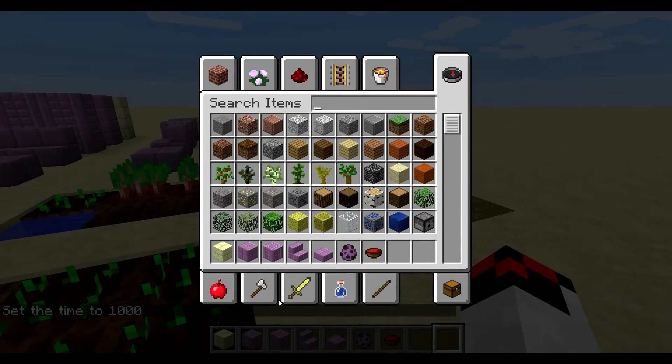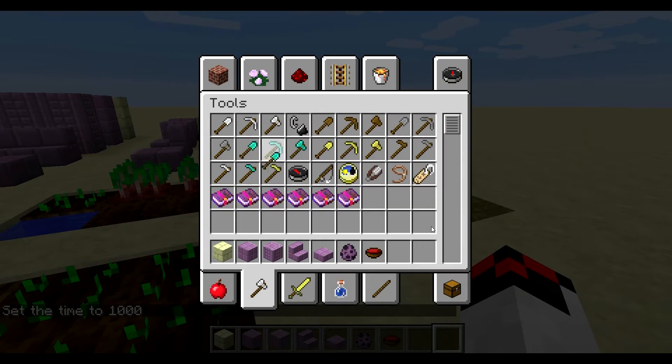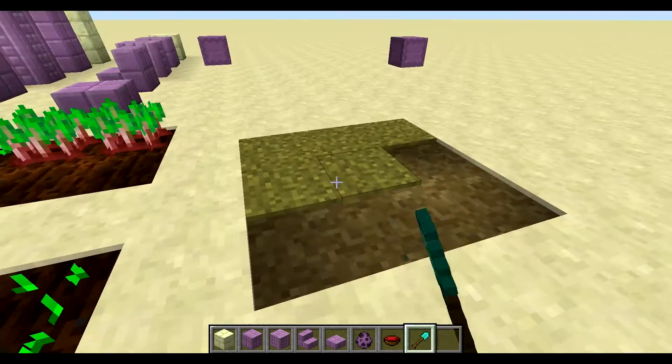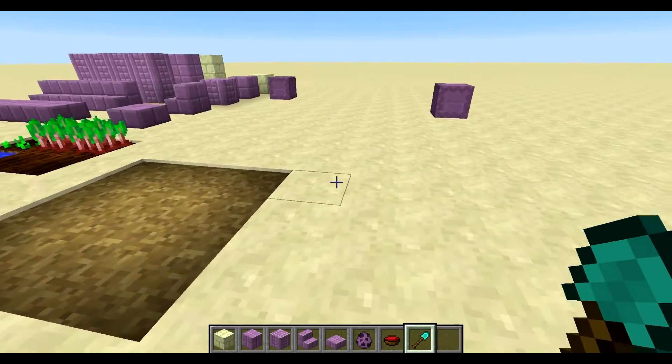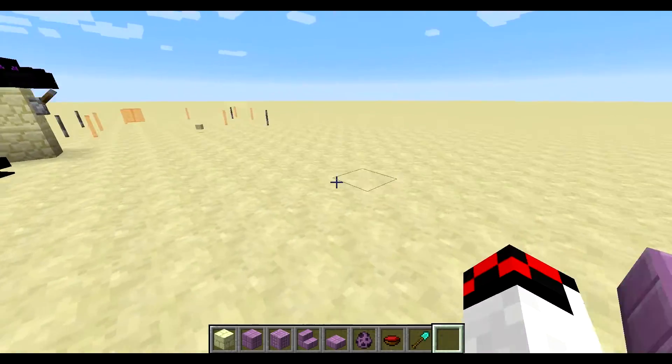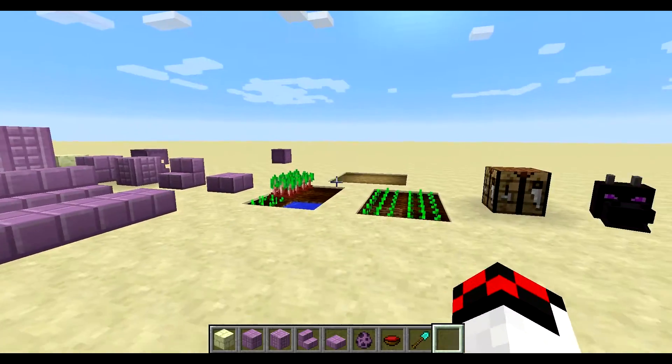If we go ahead and take a shovel – any type of shovel will work – and you right-click, you create this new path block, which is pretty cool. It may replace gravel; I think it will just depend on what's currently happening and where you are placing this path.